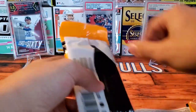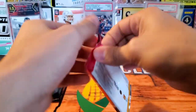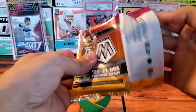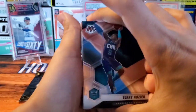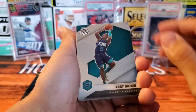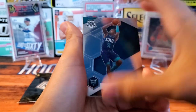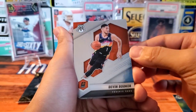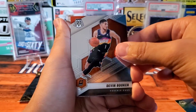Thanks for watching — hoping to hit an Anthony Edwards or LaMelo Ball. Here's my first look at Mosaic. I really like the design; the cards are really nice. I'm not super confident with all the inserts and what they're called, so bear with me. We have Terry Rozier, we have a Devon Booker — the design is really really nice.